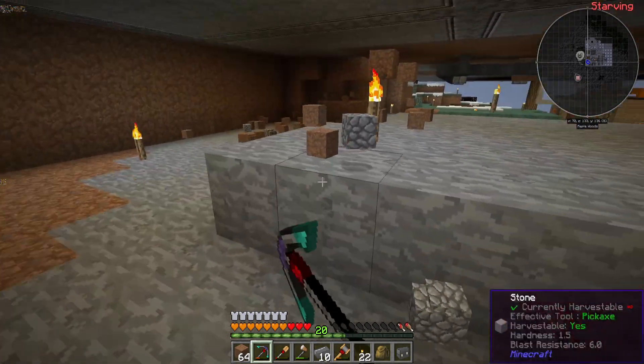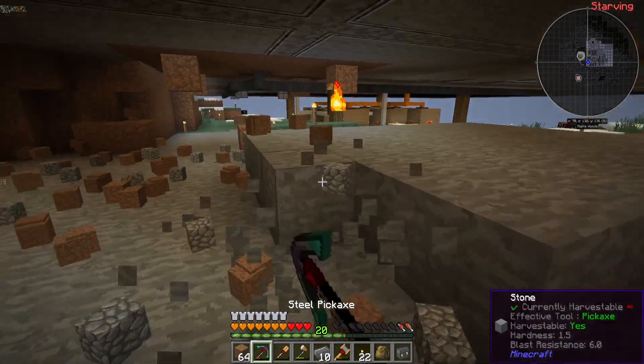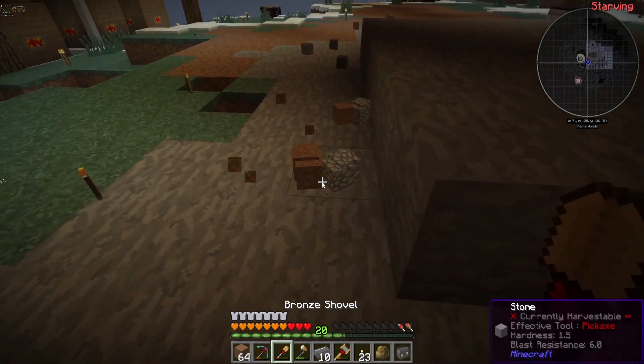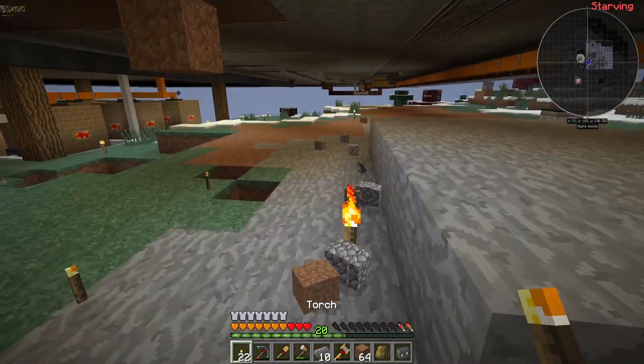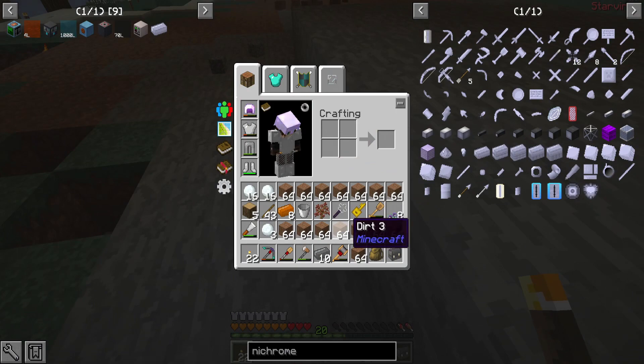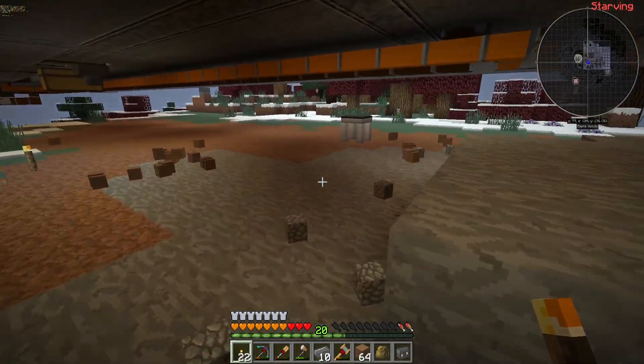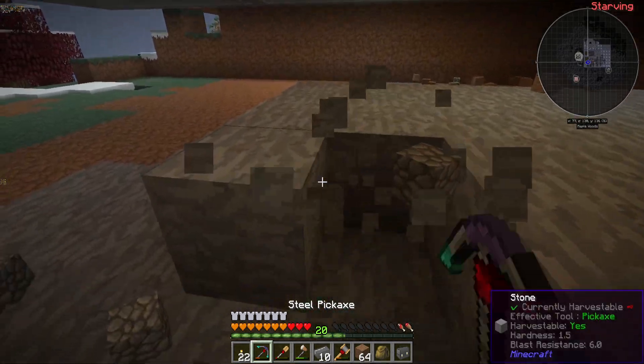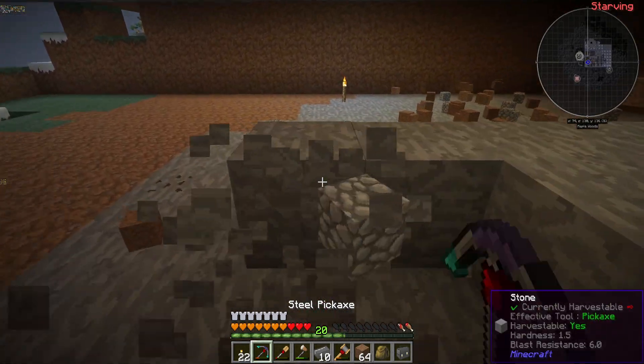Looks like there's a coal vein down there. That'd be pretty cool to have near the base, though I don't know if I'll ever actually dig it up here because I don't mine over here. I need to make some more chests to store all this junk, and once I've done a little bit of progress — a little bit of mining, a little bit of whatever — I'll be right back.